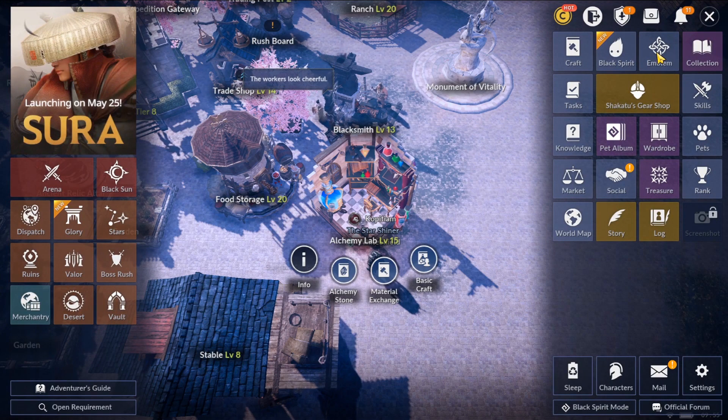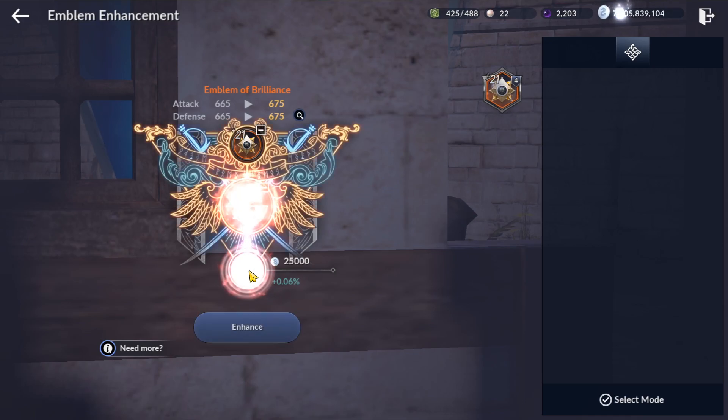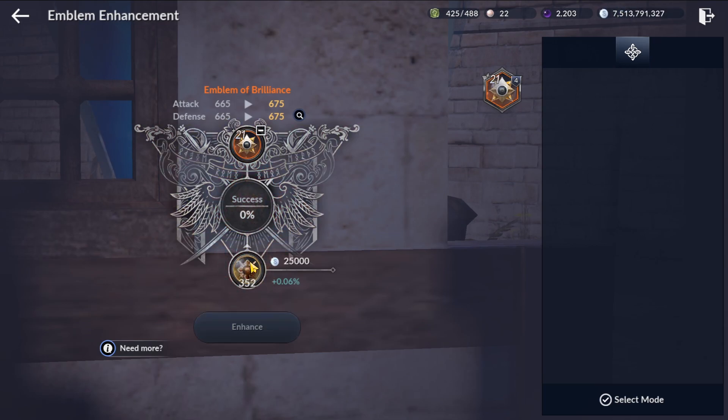So the last thing we can try to enhance to gain that instant CP and push past 20k is our Path of Glory emblem, which is now at plus 21. We're still on the orange emblem. We'll try to enhance this using the 10% method — that gives us two attempts. Let's try to hit exactly 10%.